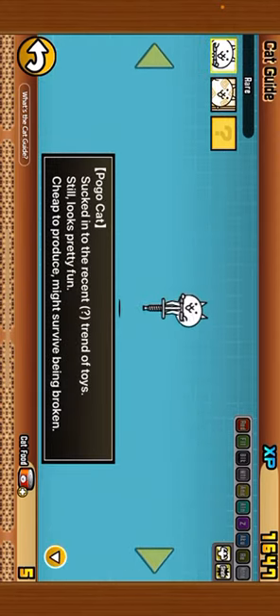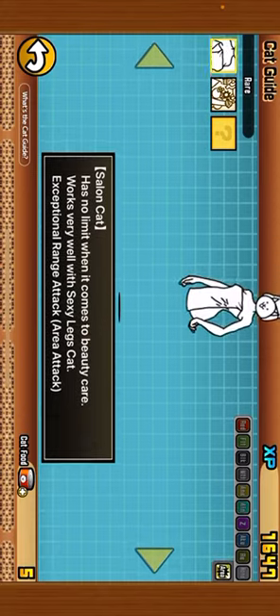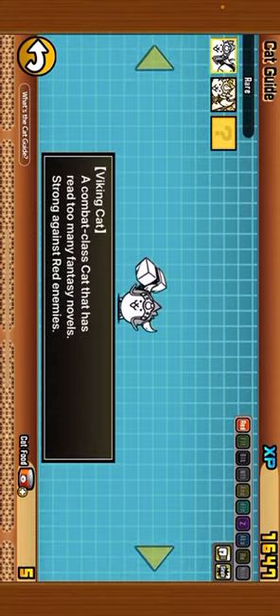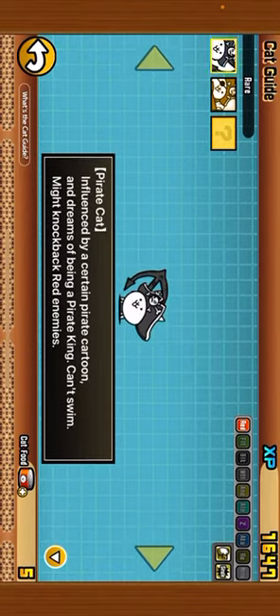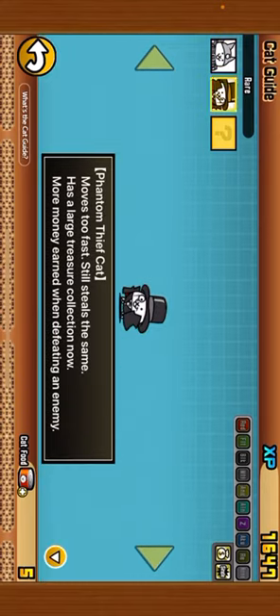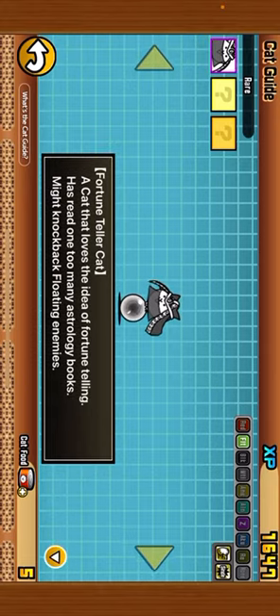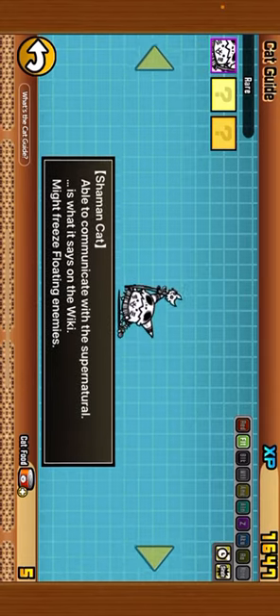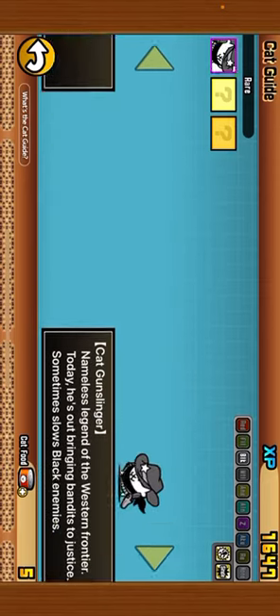This is what you get from a cat capsule: Pogo Cat, Wheel Cat, Salon Cat — I use her a lot. We have Viking Cat — I only use him on red stages — also Pirate Cat, though I don't really use that one. Bishop Cat, I only use him on floating. Fortune Teller Cat, only on floating. Shaman Cat, only on floating. Archer Cat, only on floating.